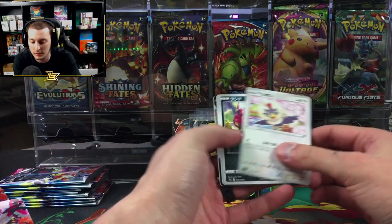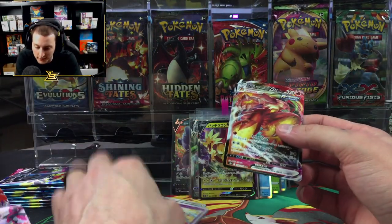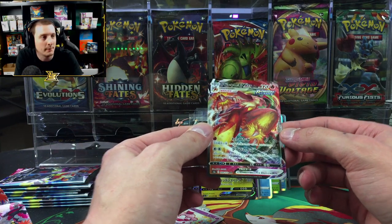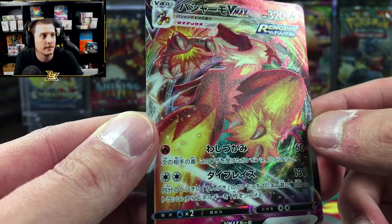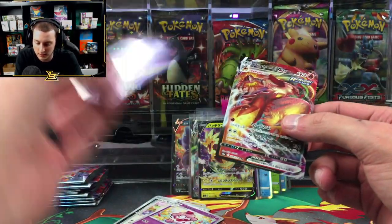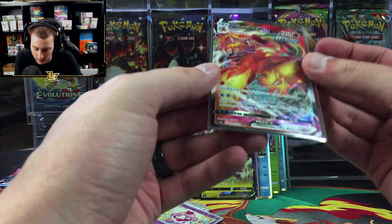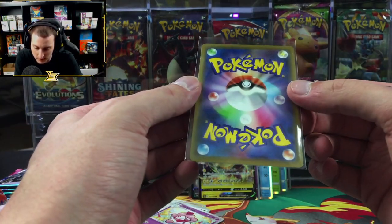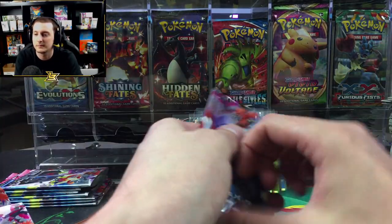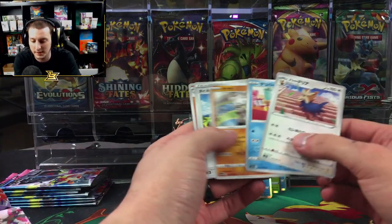Waifus go right to PSA or Beckett! Oh nice — Blaziken VMax, this is the first time I've seen this card! Look at that — whoo, that's a sexy card. The centering looks pretty good. That Blaziken is awesome.